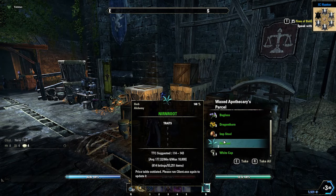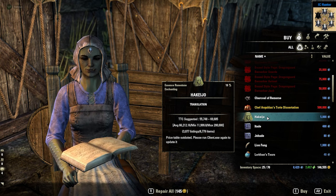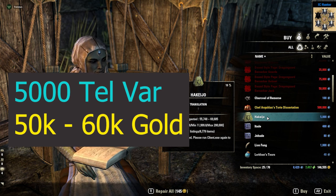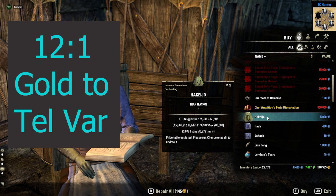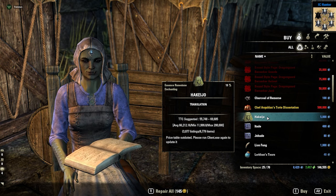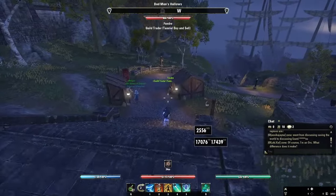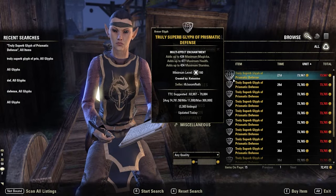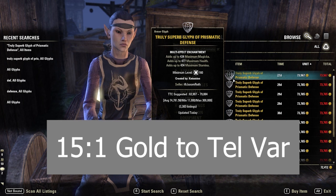The next crafting material I would recommend are Haikejos. Haikejos are glyphs that end game players use to enchant their gear. You can purchase Haikejos for 5,000 Telvar and they typically sell for 50 to 60,000 gold on the traders, providing a 12 to 1 gold to Telvar ratio. However, the lower Telvar cost plus the rate in which they sell makes them prime for making quick gold. If you were to take a Haikejo and combine it with a Rapora and a Kuda to craft a truly superb glyph of prismatic defense, the glyphs typically sold for around 80,000 gold, which increases the ratio to 15 to 1 gold to Telvar.